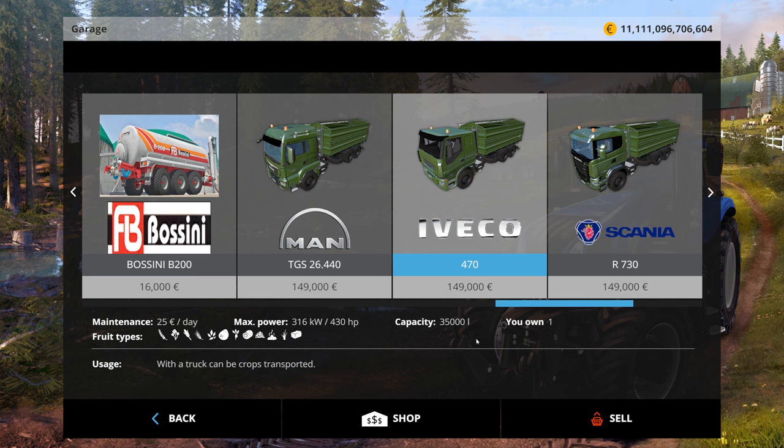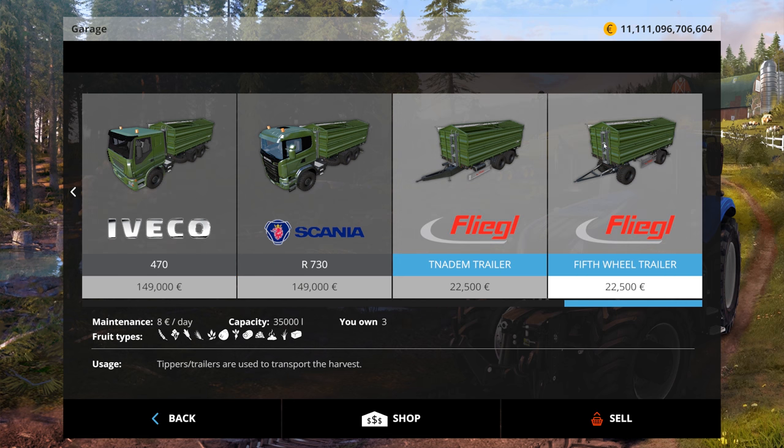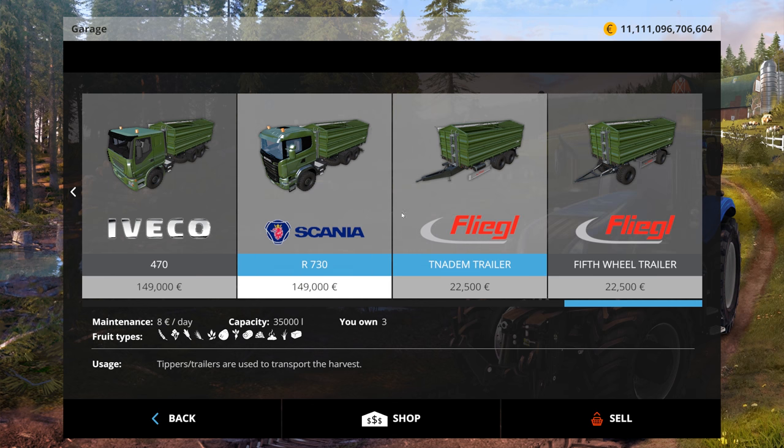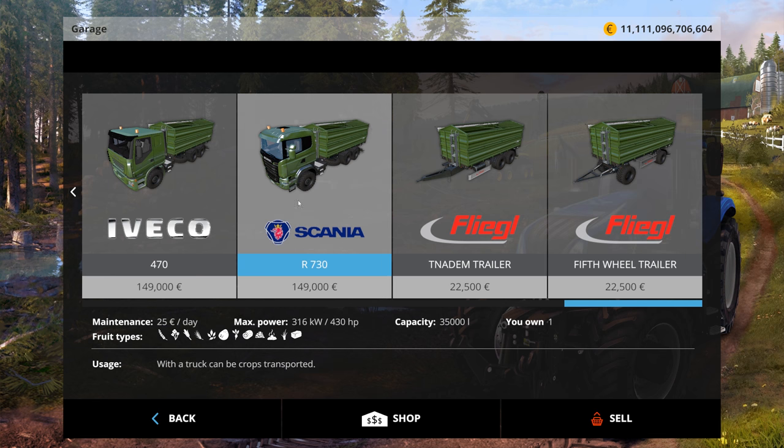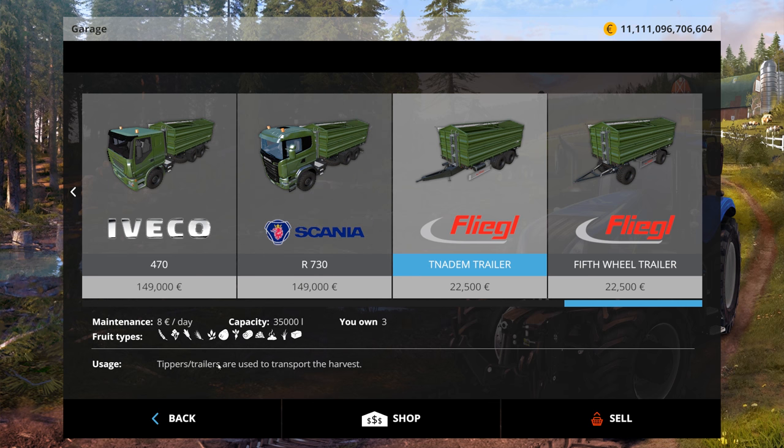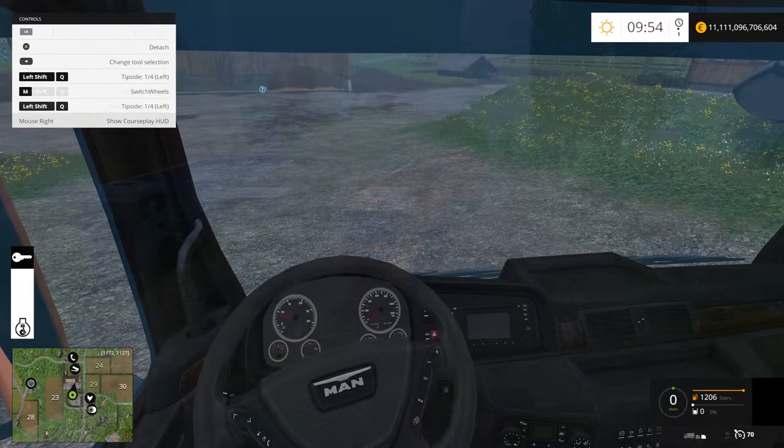All three have 430 horsepower, cost the same amount, and have the same trailer with 35,000 liters capacity. They can all transport the same types of fruit - all kinds, which is great. You also get to choose one of two trailers: one looks like a wagon, the other is the regular trailer. They have the same 35,000 liter capacity. Maintenance costs are very high - I'd advise you to play with the mod files and change those numbers.